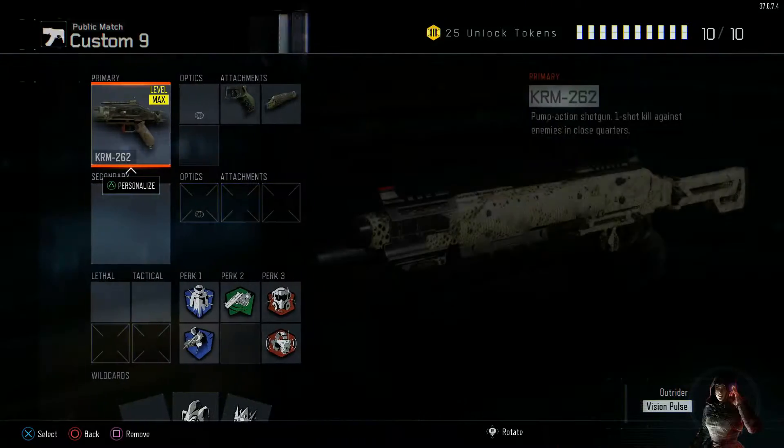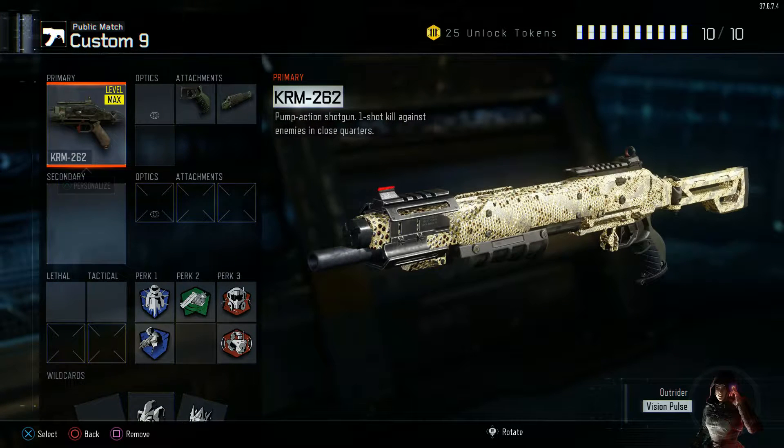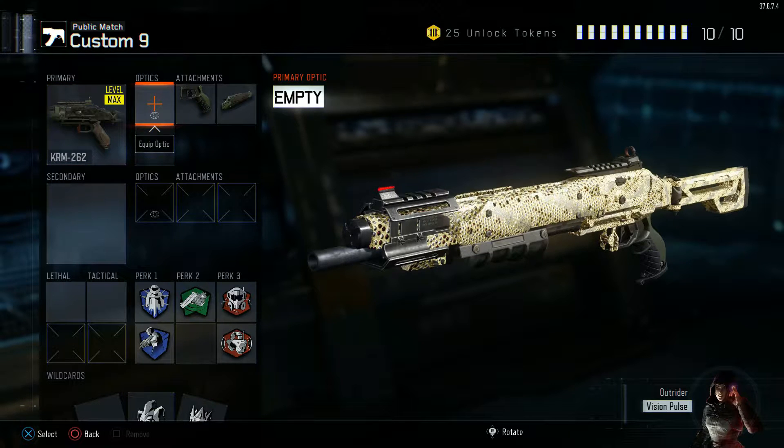The first shotgun we have is the KRM, my second favorite, because it is a bolt-action pump-action. As seen at the top there, one shot against enemies in close quarters. Very good shotgun, and I highly recommend going on Chaos Mosh Pit, Nuketown Domination, Hardpoint, Safeguard, things like that.